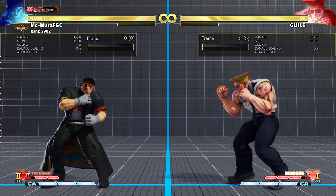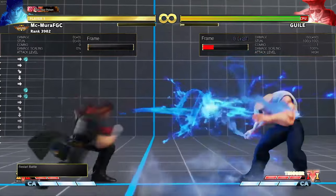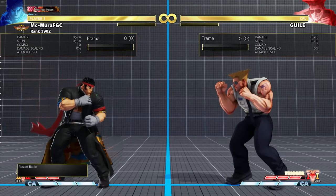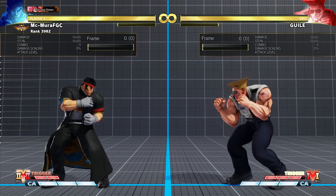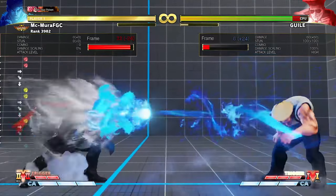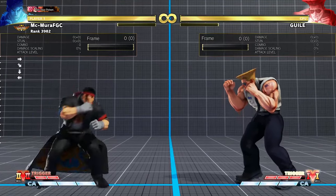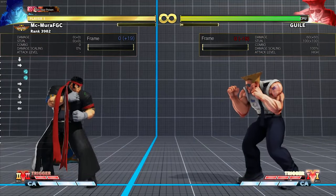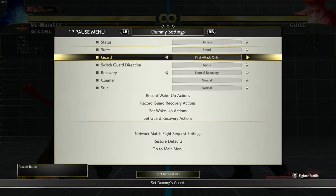Now let's talk about Ryu's special moves, starting with the Hadouken and the Shoryuken. There are three versions plus EX — light, medium, and heavy. With Ryu, honestly I think you just need to use the light and the heavy ones. The light fireball is a little bit slow and the heavy one is really fast, and both are good because of that. For example, using the light Hadouken you are plus 14 on block from mid distance, while the heavy one leaves you plus seven.